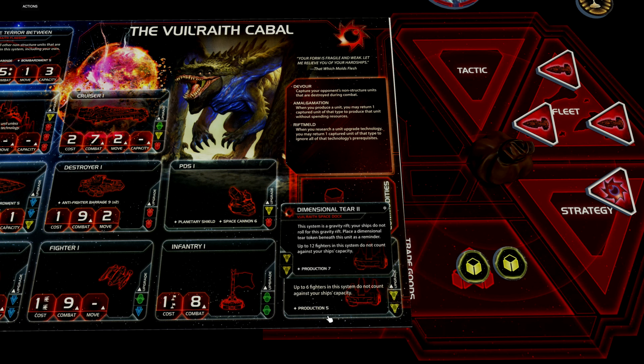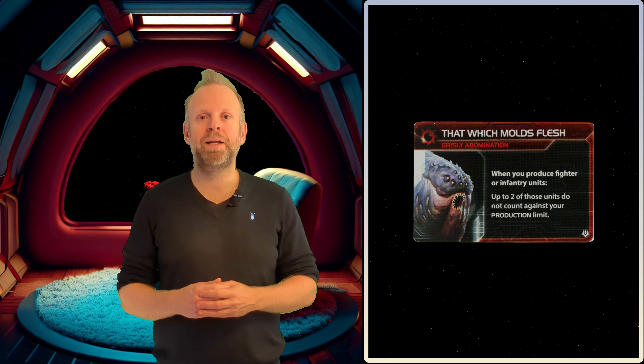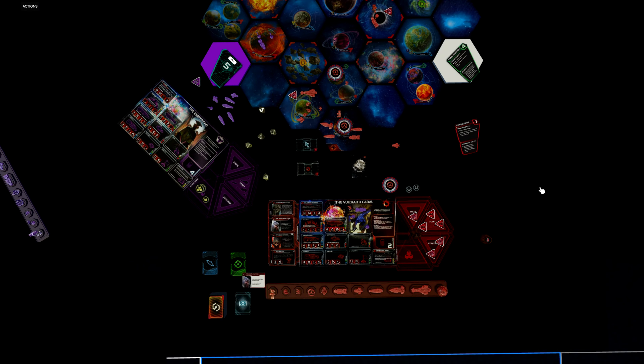Speaking of dimensional tails, let's look at the upgraded version. With dimensional tail 2, we get a fixed production limit of 7 instead of 5, so we can produce two more units every time — similar to upgrading an ordinary space dock from tier 1 to tier 2. We also get a significant fighter capacity increase from 6 to 12. With our commander we can still produce up to two infantry or two fighters in excess of production capacity, bringing the total to nine. In reality I don't see much use of this upgrade, so I likely would not research it.